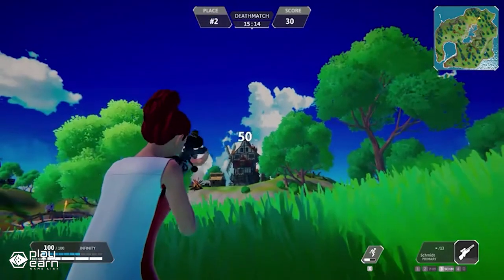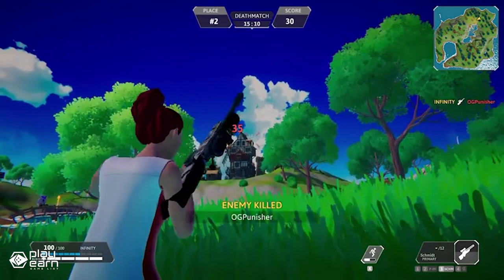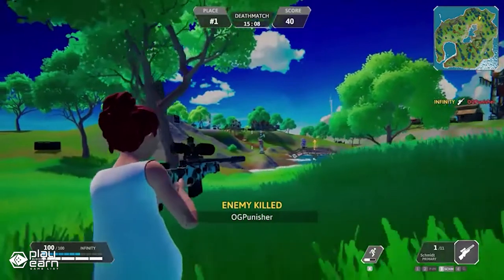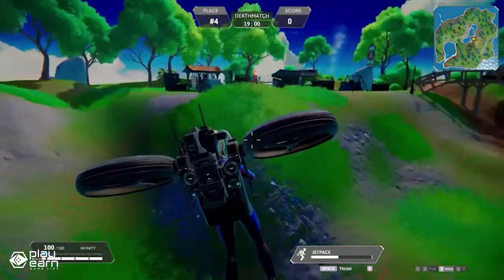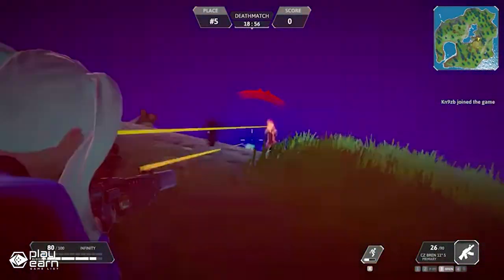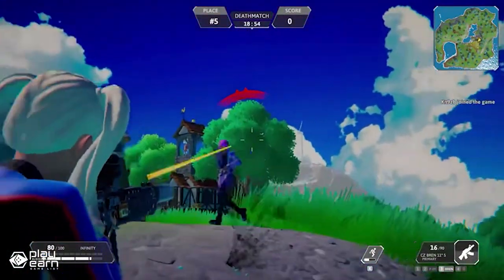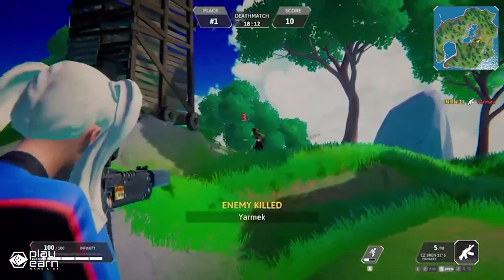You can choose from three exciting PvP modes: battle royale, elimination, and deathmatch. Each mode has its own rules and challenges, but they all share one thing in common — jetpacks. Jetpacks are the core feature of AI Land, allowing you to soar through the skies and explore the map in a whole new way. You can use them to dodge bullets, ambush enemies, or escape from danger. But be careful, because jetpacks consume fuel, which you have to collect from the map or loot from other players.